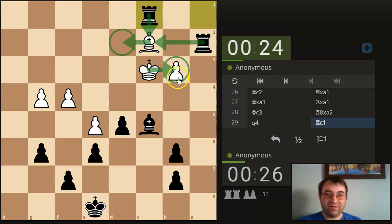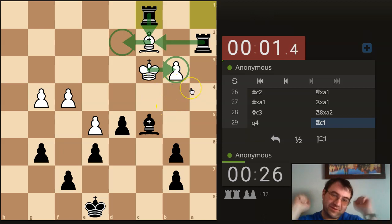b4, rook c2, king b3, rook b2, king a3, bishop takes b4 — not quite mate, but a few more moves and very close to mate. Or he can just let his flag fall, because he's completely lost. Yeah, I forgot — this was anonymous. He's not going to move. He's already gotten up, walked away, gotten mad, thrown something.